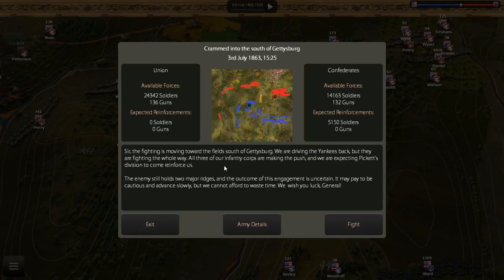All three of our infantry corps are making the push and we're expecting Pickett's division to reinforce us. The enemy still holds two major ridges and the outcome is uncertain — it may pay to be cautious but we can't waste time. The Federals have 24,000 soldiers, outnumbering us almost two to one. We've got 5,000 reinforcements coming up but a huge swath of ground to cover. It looks like the first objective is Cemetery Hill, then it swings back westward toward Seminary Ridge.